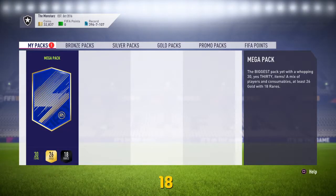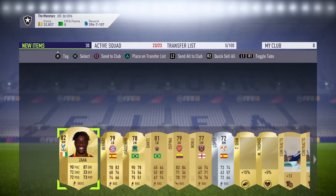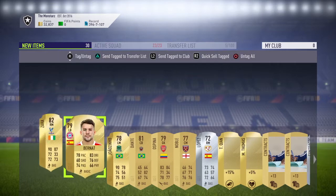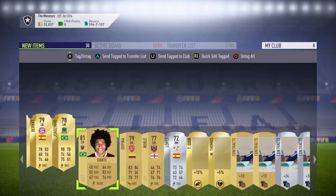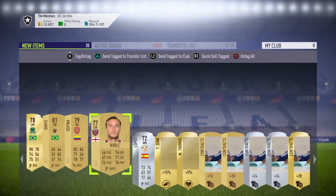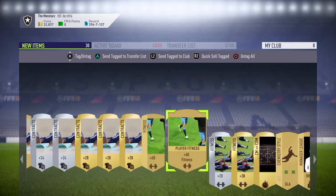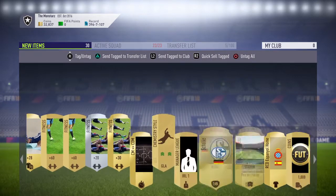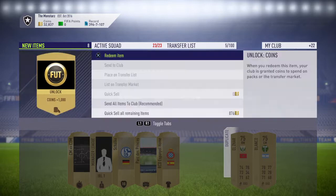Moving forward into the second and last mega pack — can we get anything good from this? It's a thin pack so we'll skip through that. It looks like Vincent Company is the best we've done, so that's okay — 85 rated player, take that all day. Plus the 25.2k coins and a new kit, not bad at all. Send all these into the club, and we got a thousand coins there as well — that's very nice, let's redeem that.